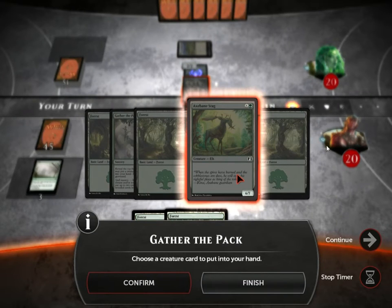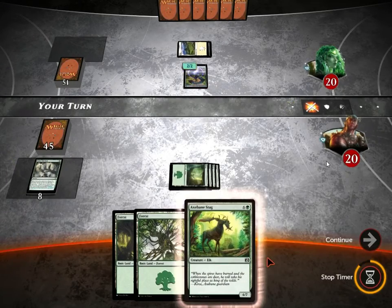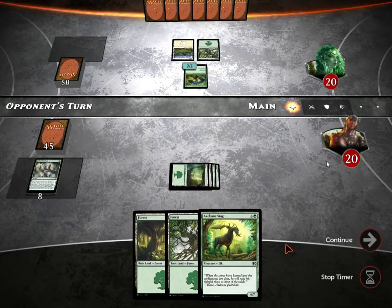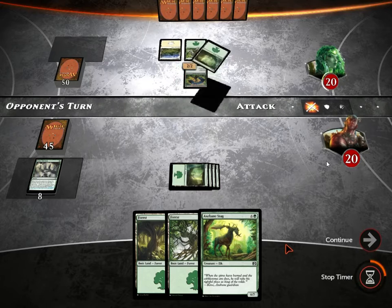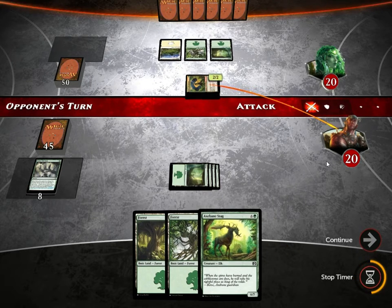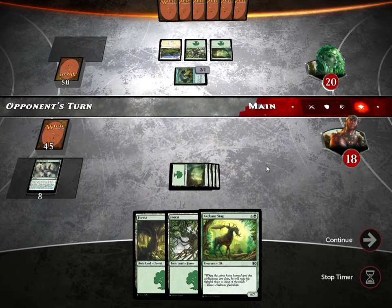Gather the Pack allows me to find this Axvein Stag, and Spell Mastery would have allowed me to pick 2 creatures. That's not so important, but for land fetch, Nissa's Pilgrimage allows you to pull 2 more lands out of your deck instead of just 1 more land.